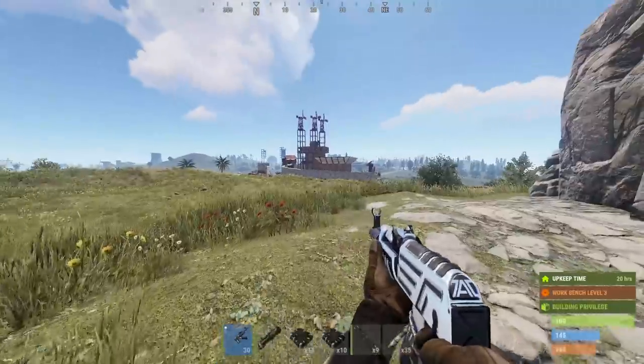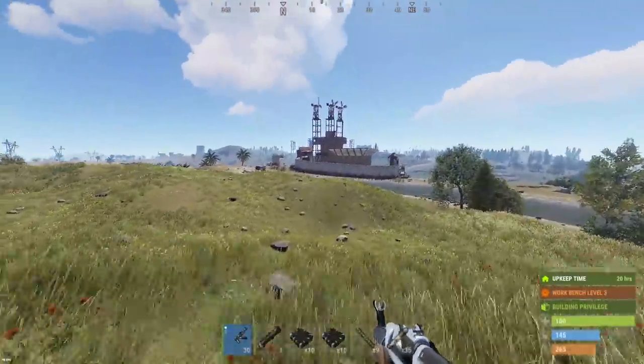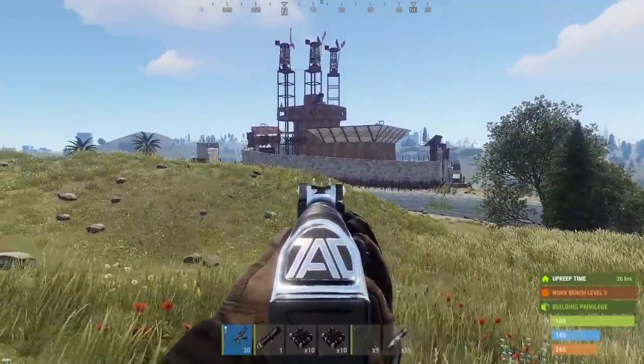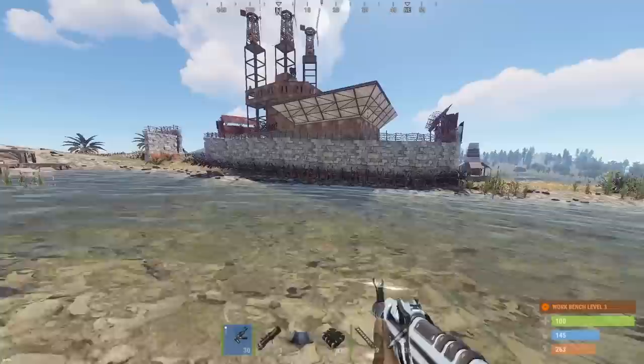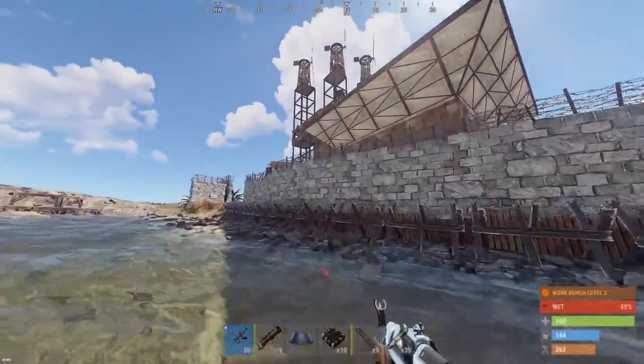There it is — turrets on the top, SAM site, living pretty much near the river, and barricades. If I want to get up on top of this thing I might have to blow a stone wall. I think 2 C4 on a stone wall will be the way to go here. We'll kill that metal barricade and if there are more turrets in there we'll be able to see and check them out.